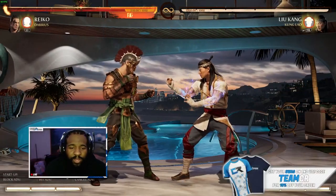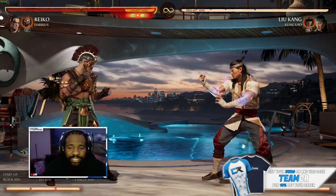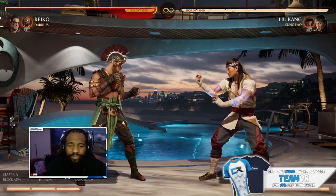We're gonna be using Reiko, my main character, and Darius. Darius is probably the best cameo for him right now, but it's early in the game and we still gotta do some experimenting. He's got a few other cameos he's really good with, but I'm gonna show you the three combos you need to know with Darius and Reiko combined. Reiko can actually combo off of a few different strings — it's not just one of them.